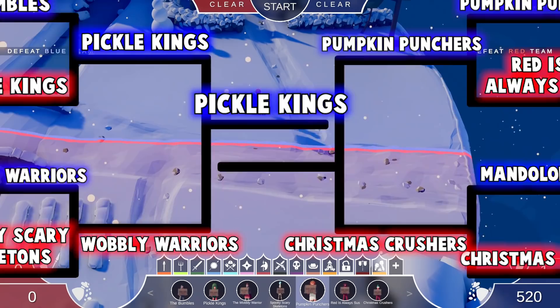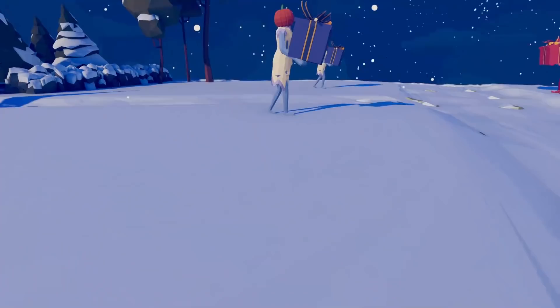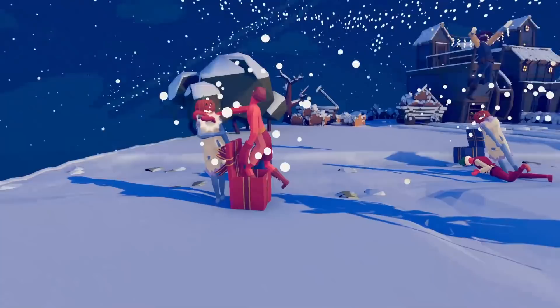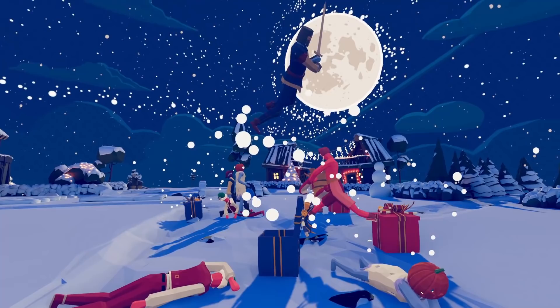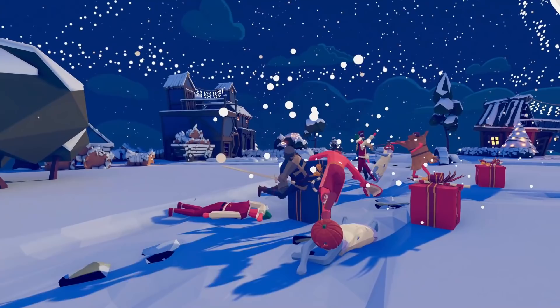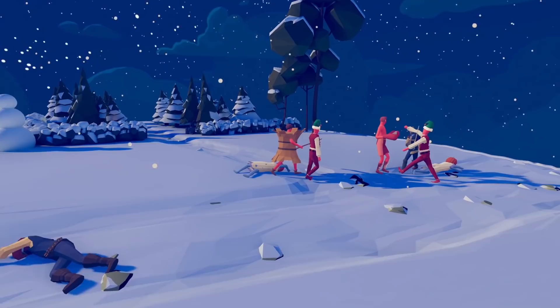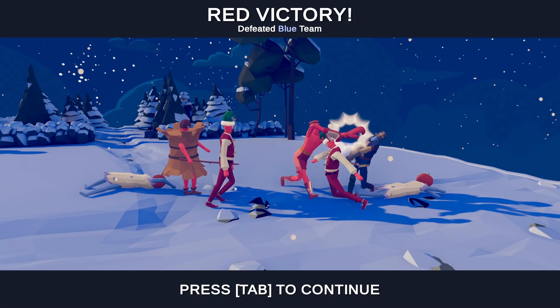Pumpkin Punchers versus Christmas Crushers — presents are thrown and battle lines are drawn. Nothing's come out of one present yet — could be something big. It's just a regular squire. Interesting combination. Did the boxer just miss? The present man played dead but got back up. Red team won wholeheartedly.